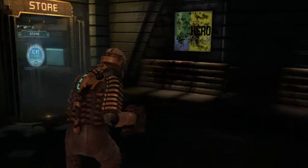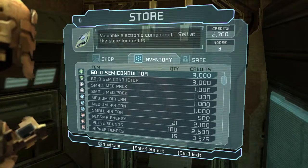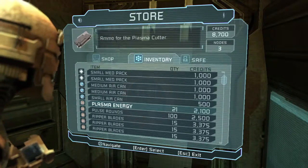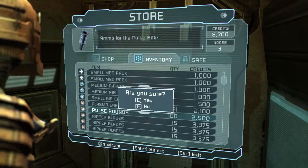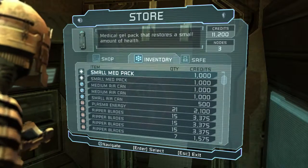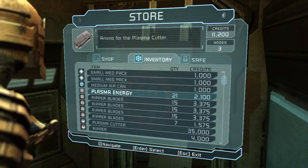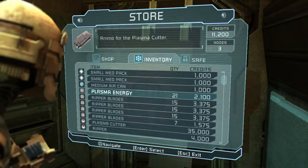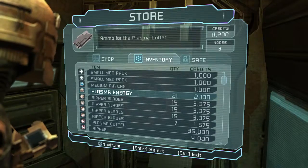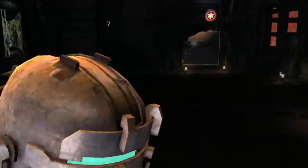I definitely want to check out the store because I think I have stuff to sell. I need to sell semiconductors — I will sell you all day. Air canisters, I can't even remember how to use those. Pulse rounds — well, we've got a hundred of them and I don't even have a pulse rifle, so we'll just sell those. Ripper blades, more ripper blades. We have the cutter, we'll move that into inventory. I have a feeling we're going to get into more situations where we need to use our air canisters, but I can't remember what the button is to pop one, so hopefully we don't have to do it too often.